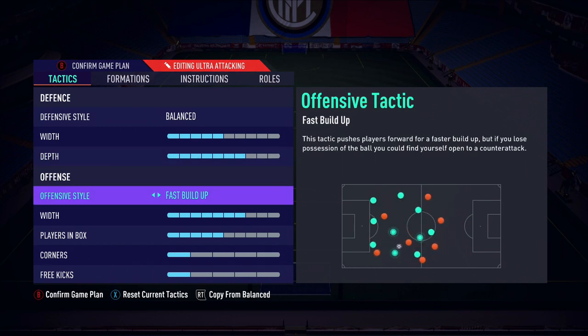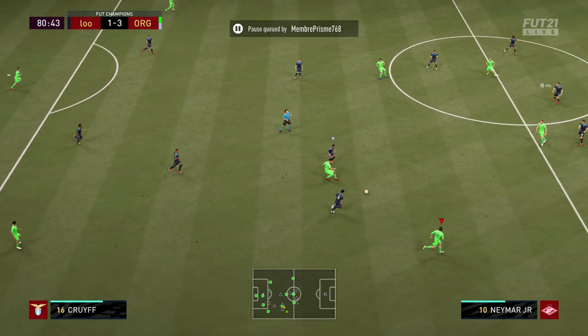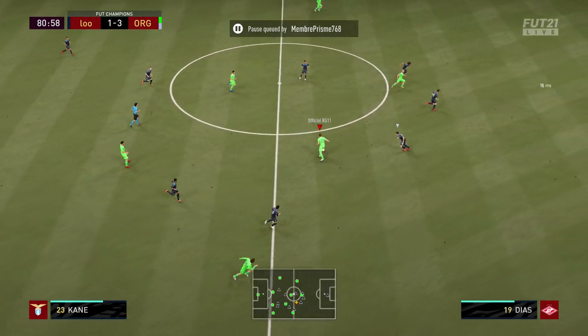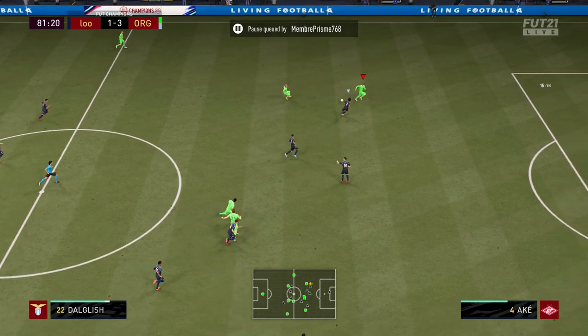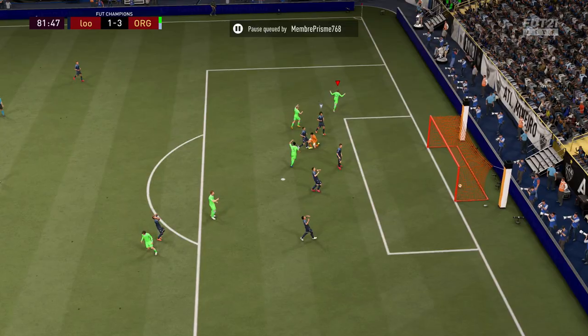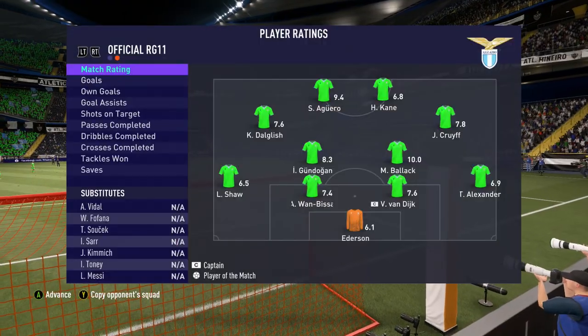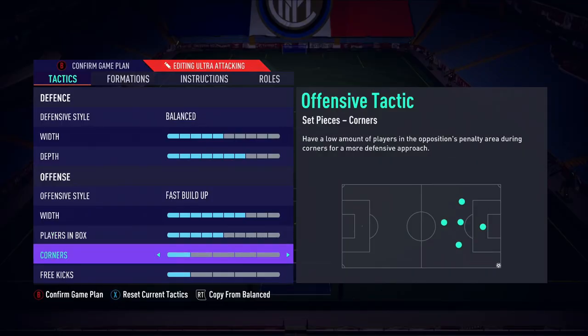Offensive style — we're playing with fast buildup. That's my go-to with this formation and really the only way I think you can play the 4222, because there is quite a large gap between the DMs and the strikers. Offensive width we're on around seven as well to match the depth — I just want those wide cams to be a little bit wider to utilise their pace. I've put my quickest players out on the left and right cam because they're going to be more like inside forwards. They are on free roam so they're going to move around a lot, which is really important. Players in the box, corners and free kicks are the standard stuff.